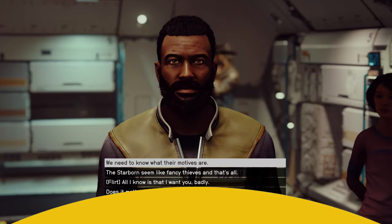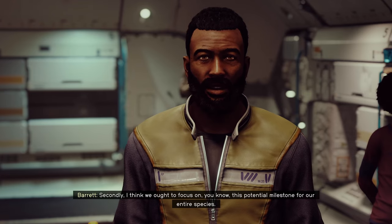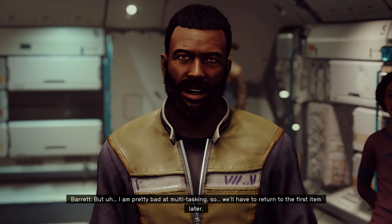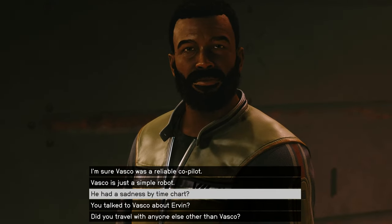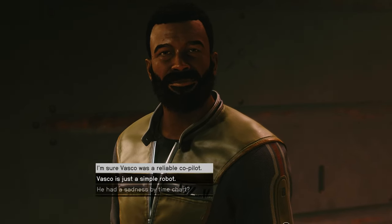Bachelor number 2 is Barrett, a debonair scientist who loves cutting jokes. Barrett likes when you're essentially a good, lawful player — avoiding stealing, pickpocketing, and other such acts of injustice. He seems not to mind breaking the rules quite as much as Sarah does, though. Whenever you talk to Barrett and his affinity grows, make sure to choose lighthearted dialogue options to further boost your affinity with him — the joke lines seem to work the best.